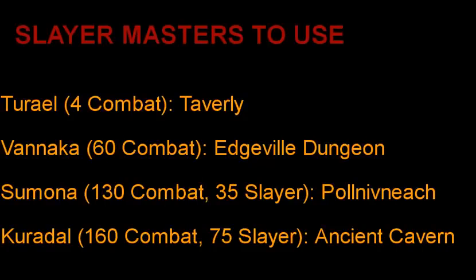And then at 130 combat, after you complete the quest Smoking Kills, you can use the Simona Slayer master, who you meet during the quest. To do the quest you need 130 combat and 35 Slayer, and those are also the requirements to use her as a Slayer master. And then once you reach 160 combat and 75 Slayer, you can use the Slayer master Curiel for the best Slayer tasks in the game — she is located in the Ancient Cavern and assigns the tasks with the best XP and the best money. There are some bad tasks mixed in there as well, but later on in the video I'm going to tell you which are the best tasks and which tasks you want to avoid at all costs.